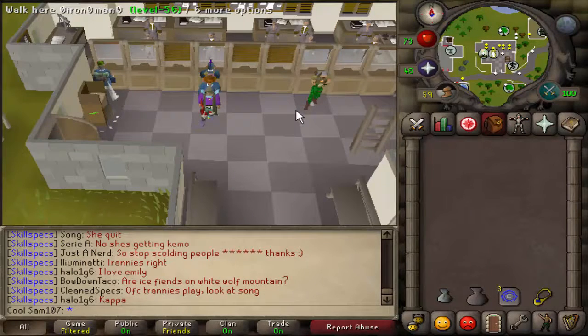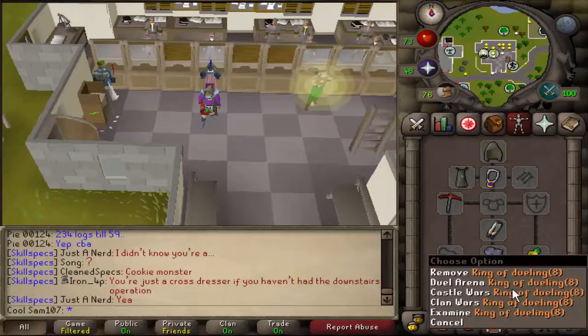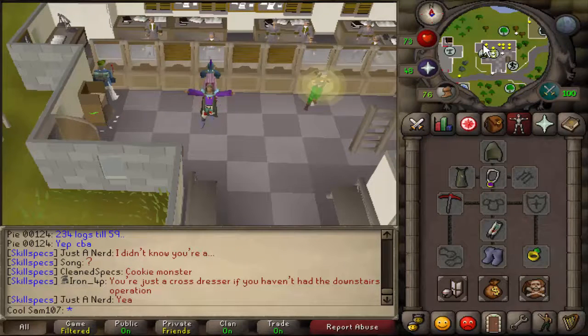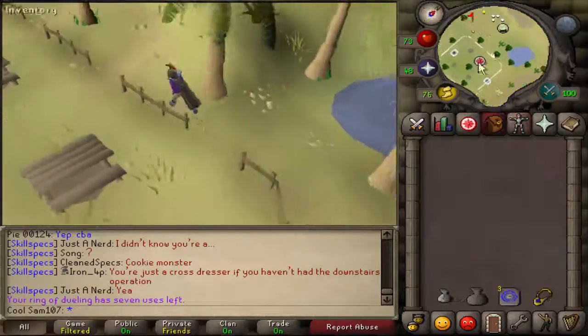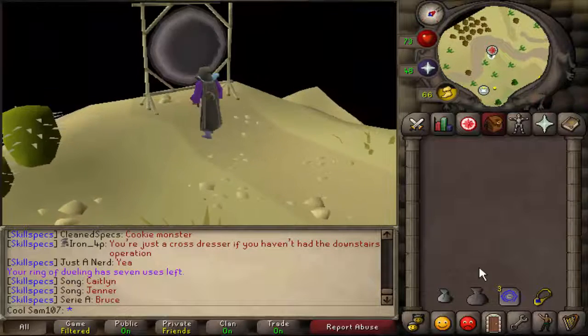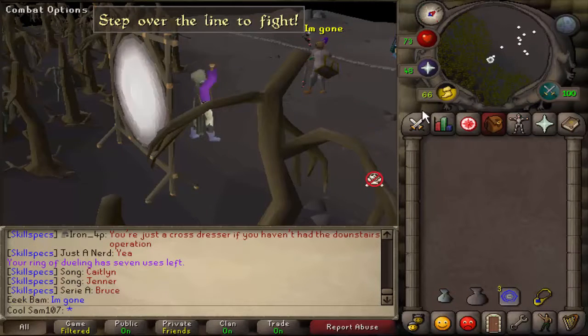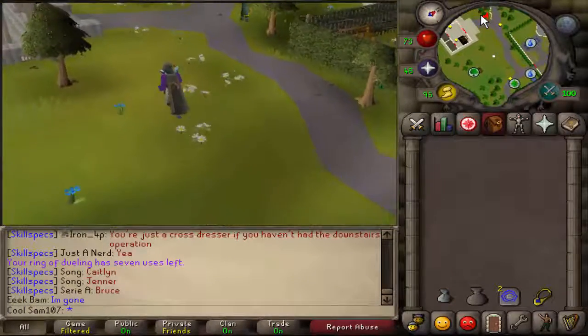Now I'll quickly go through some tips and tricks. Tip number one: while you're collecting your ore, or at the end of it, use a ring of duelling to teleport to clan wars and go through the portal to recharge your run energy. This is very useful because when you come back to Camelot to run back to the coal trucks, you'll have full run instead of 10 or 20, meaning you can get more coal per hour and be more efficient.